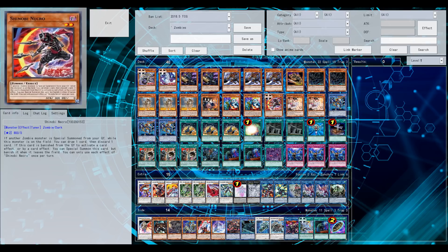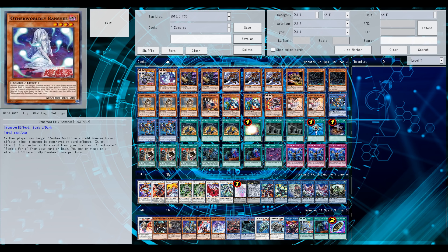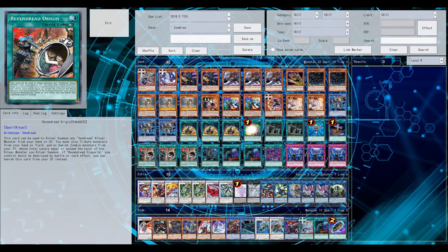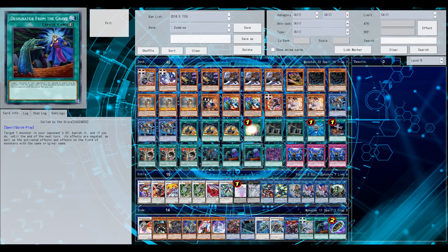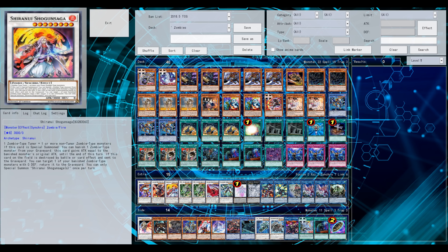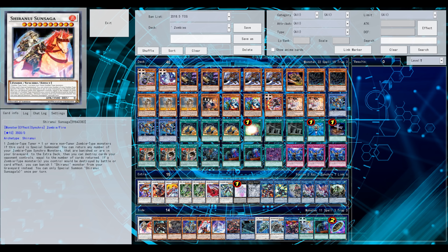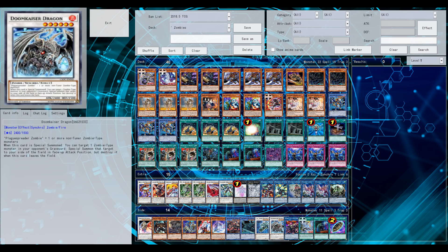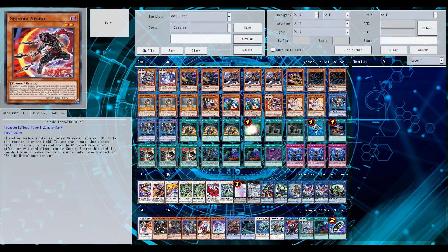Since this is not a Vendred deck, Ravenblight Slayer is here in the main deck simply because it's a level 6 and I want to turbo out my Beatrice as fast as possible — using your level 6 synchro with your Vendred or Ravenblight Slayer, and focusing heavily on your Banshee and the new boss monster for zombies to get some stun-ish things going. Depending on the new structure deck for zombies, the deck might change and become more of a Vendred deck, but that heavily depends on the new support.